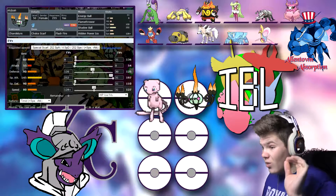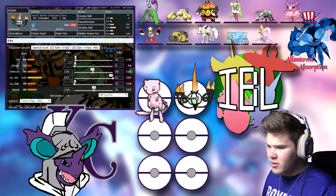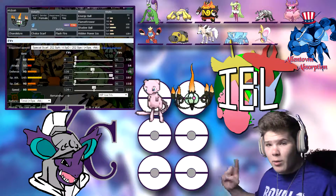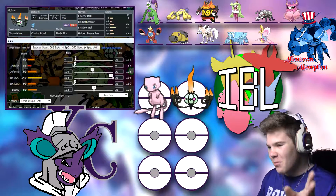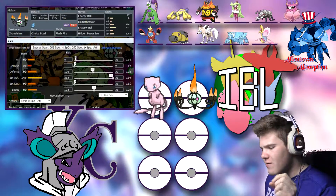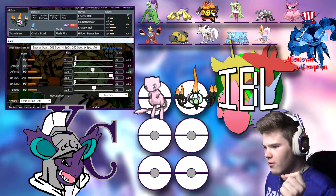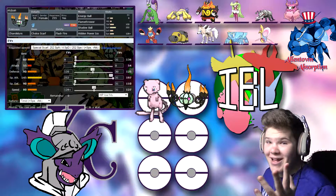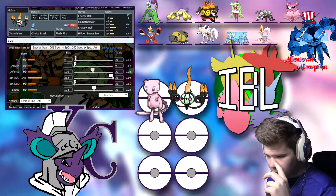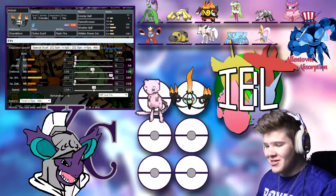You're probably looking at the set and wondering about the EVs. We're running Max Special Attack so I do a lot of damage. 128 in Speed plus the Choice Scarf allows me to outspeed Max Speed, Speed-Boost nature Tornadus T by one point. That allowed me to put more in Defense so I can live — specifically, it lets me live a Max Attack Jolly Life Orb Aqua Jet from Crawdaunt. I put a little bit in HP because I felt it would help me live the Aqua Jet just a little better.